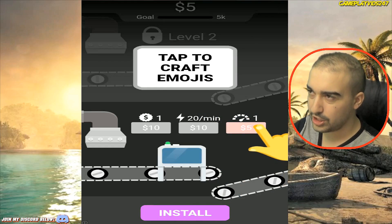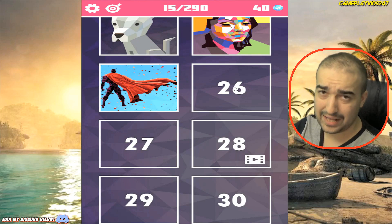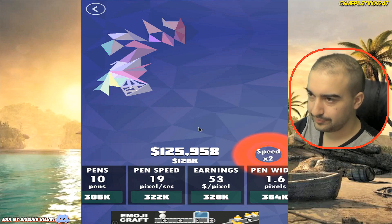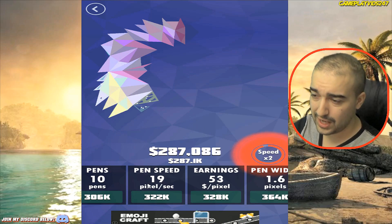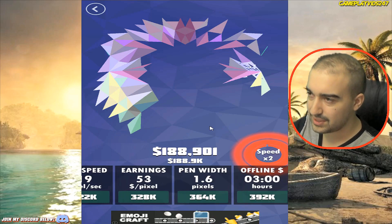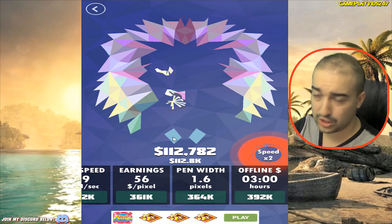Tap to craft emojis — really, game? 70 out of 200 upgrades purchased. $53 now per pixel — good stuff. By the way guys, if you don't know, I also have a Discord — link is in the description below. You guys can chat to myself and fellow viewers, ask me questions about games, and get notified when I post videos. That's why I'm doing playlists now, so you can all watch along the series with me.